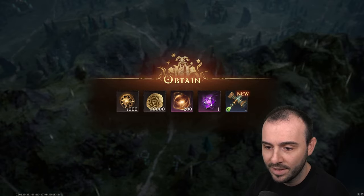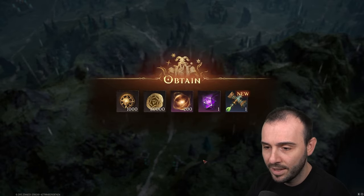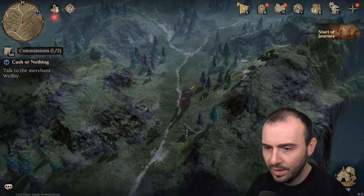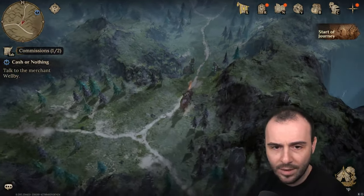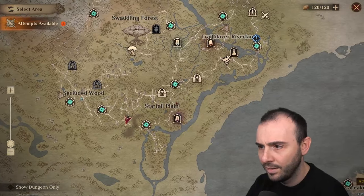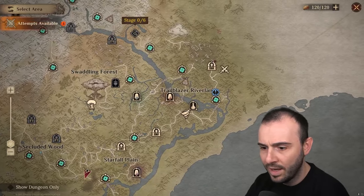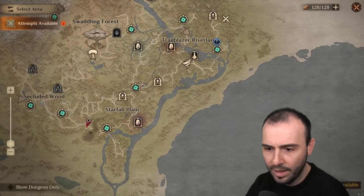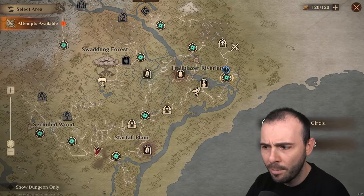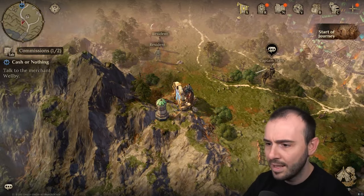We got one of these and 1000 journey XP — that's good. That should allow us to do this today. We've done one, two, three, and four. I think I've only got one piece of gear though, unless I missed it. Let me just quickly do my other commission and then we'll jump on the boat and continue our exploration. I still need to uncover the map — I haven't finished uncovering the whole map.